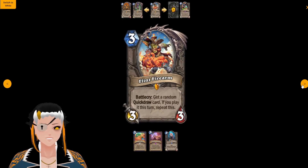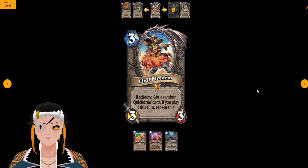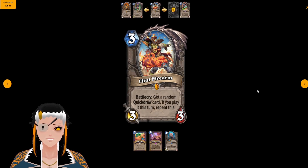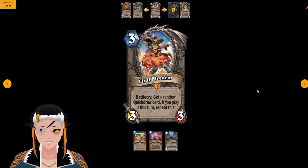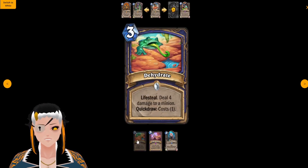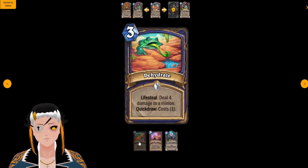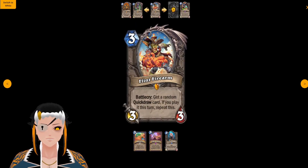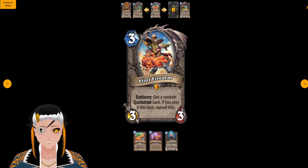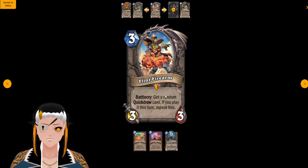Next is the cornerstone legendary for the Quick Draw mechanic: Flint Firearm, a three cost three attack three HP minion with the battlecry: get a random Quick Draw card, and if you played it this turn, repeat this. We'll be seeing a card later that reduces the cost of Quick Draw cards by one, and in theory if you can get a bunch of copies of that out before slamming this down, you could go infinite. However, given that we've only seen a few Quick Draw cards so far, I think this is basically a worse version of Instructor Fireheart — you won't be able to discover a random Quick Draw card, making it a lot less consistent.